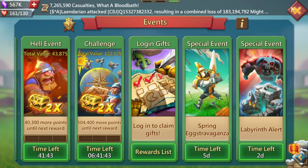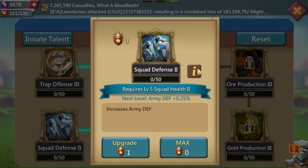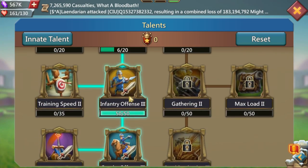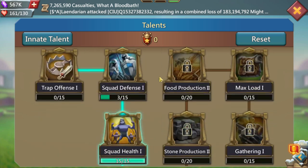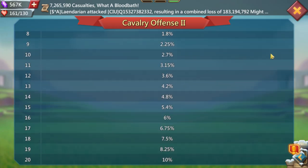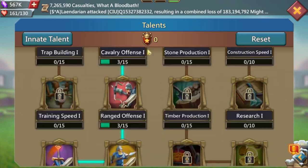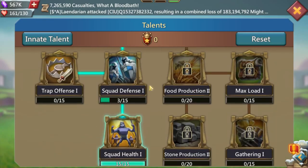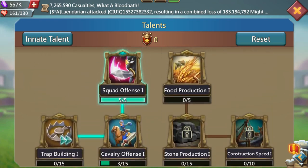For talents, defense is not that good so skip it. Get the HP talents maxed — 80.7% — and then go into whatever troop type you need more damage in. I went into range because I'm lacking cavalry attack, but personally I'd balance all damage out evenly. Get these maxed for every attack. You don't need the defense ones.